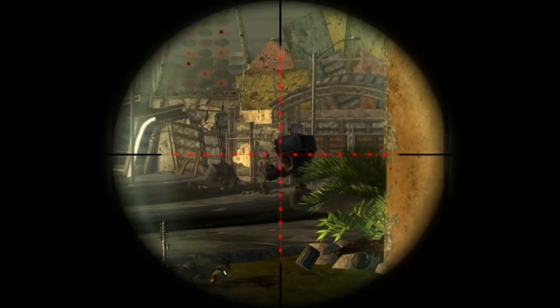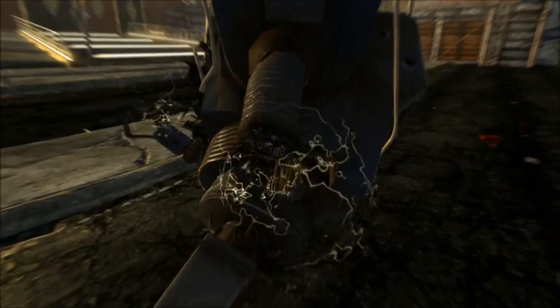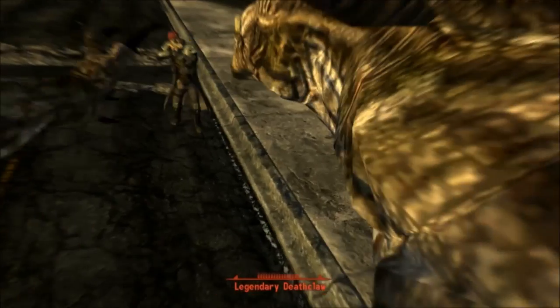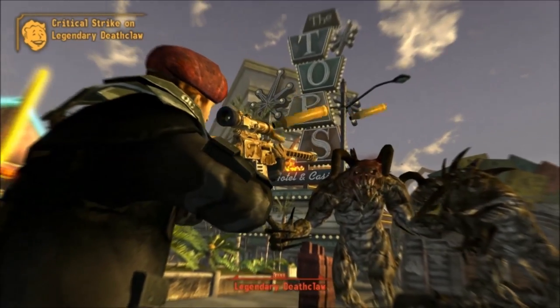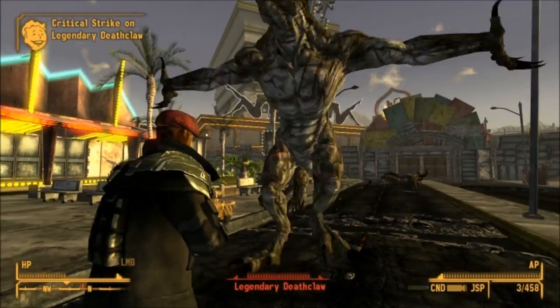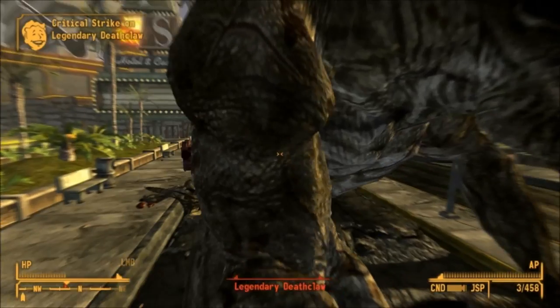So the best weapon in the game is the Gobi Camp Scout Rifle. While the Gobi is a sniper rifle, it is balanced in such a way that you can use it as a general purpose weapon. That's its main attractive quality over the basic sniper rifle.